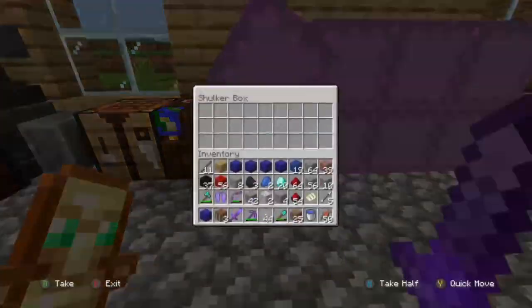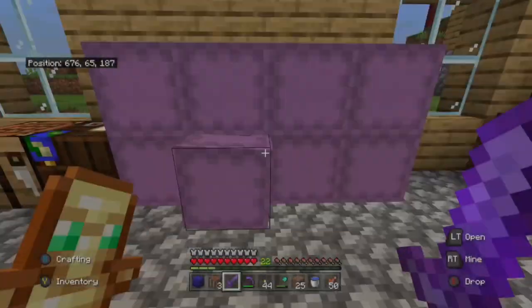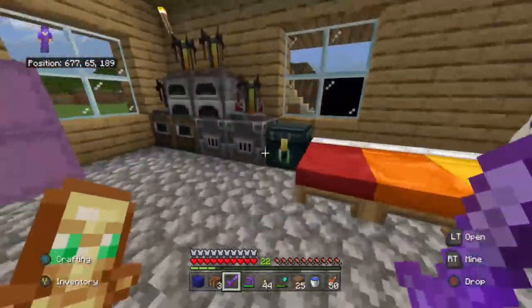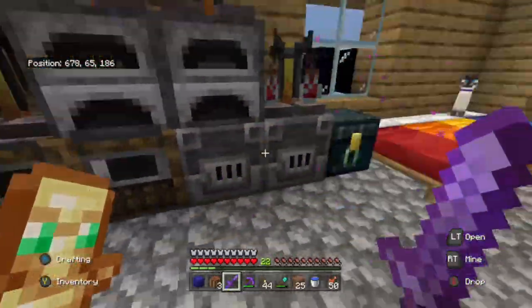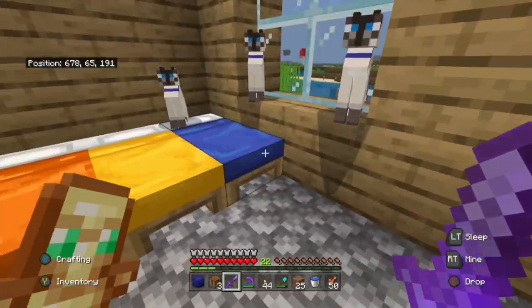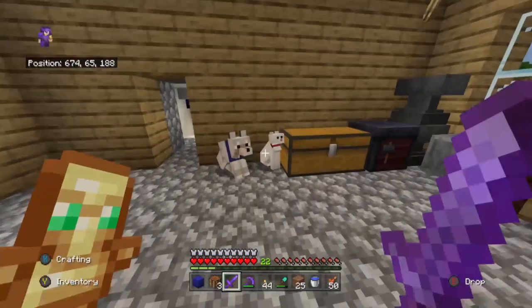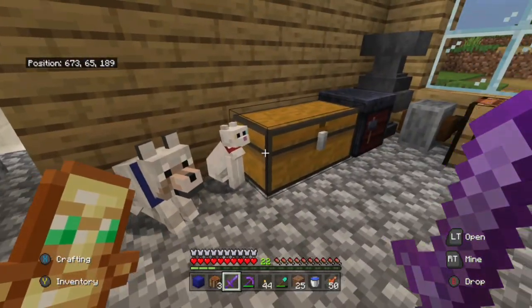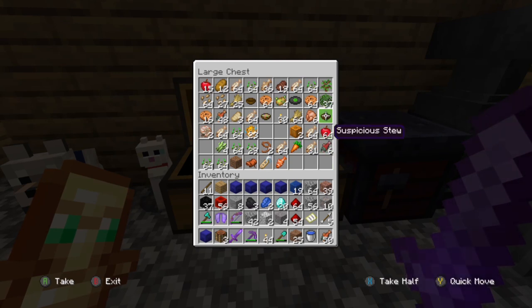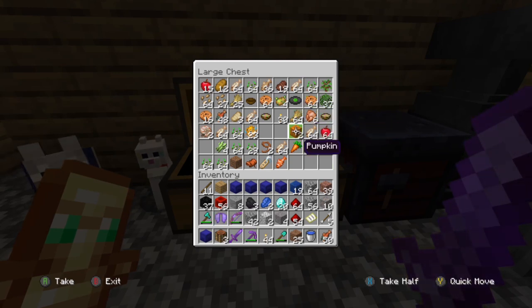These are shulker boxes full of potions and stuff - these will be full of potions soon. We've got our furnaces and brewing stands. We've got our beds and our pets.